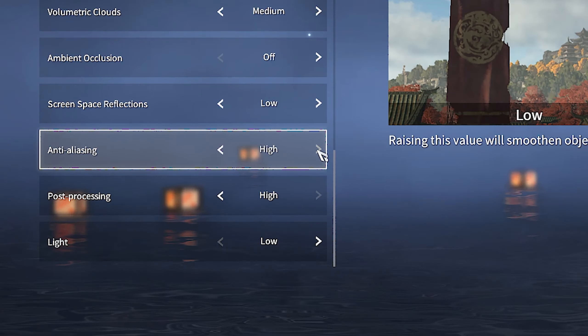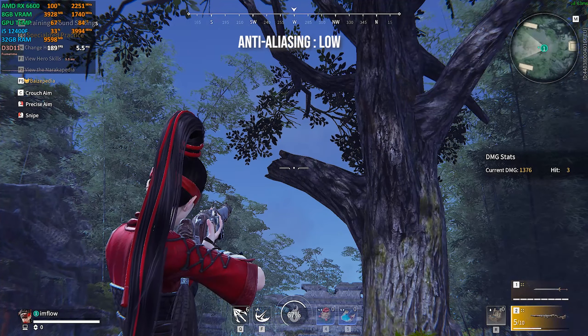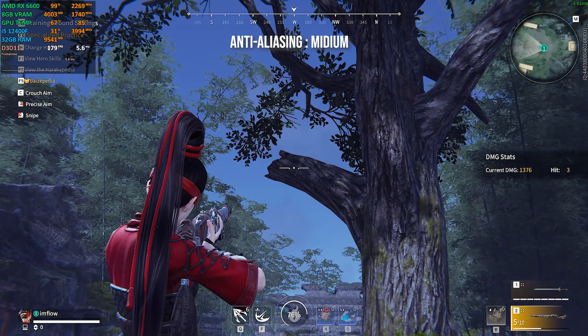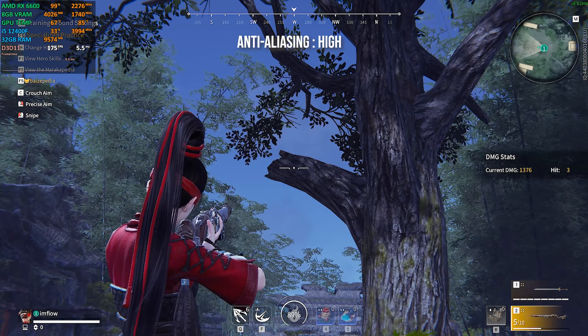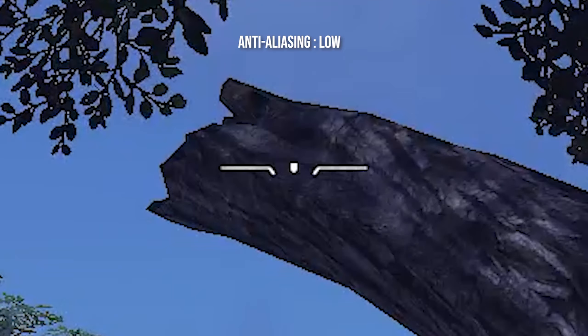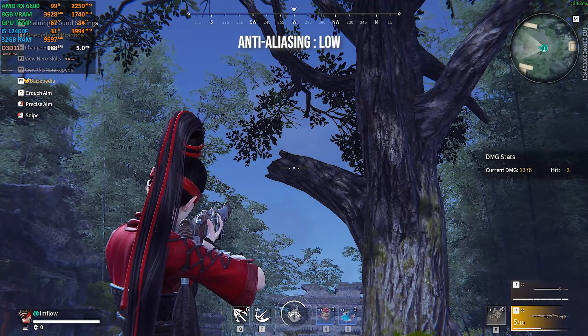Anti-aliasing makes edges smoother — taking a tree branch as an example, on low they seem a little rough, and on medium to high they are a bit smoother. But looking at performance, going from low to medium costs up to 5% and 1% more for high. There's really not a big difference between medium and low, so I recommend staying on low for the best performance.